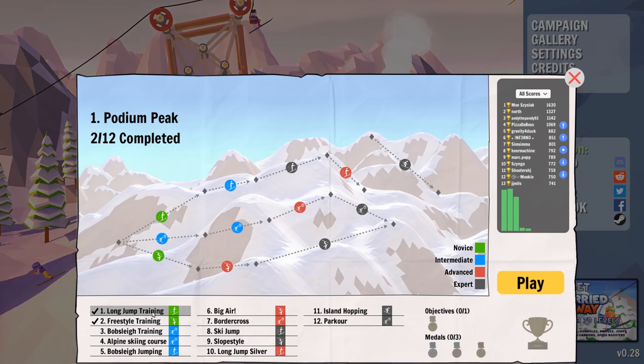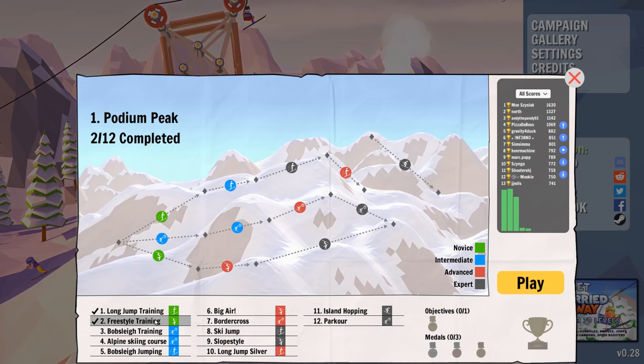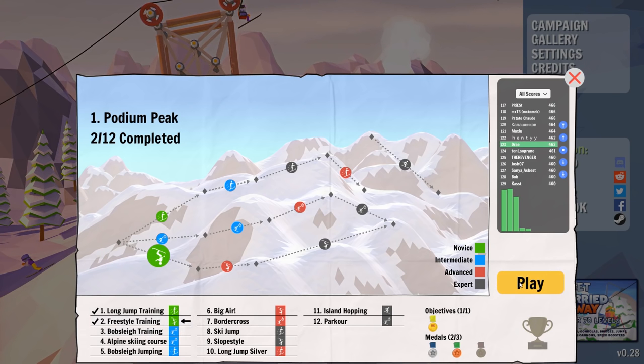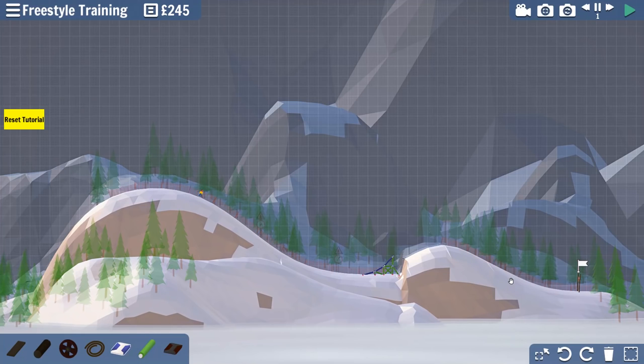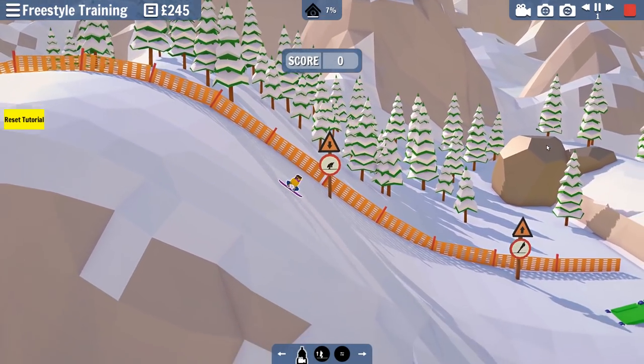I have done the first two levels, which are kind of like training levels. We've seen how Carried Away works before - if you didn't see my other videos, the link will be in the description. We can start with freestyle training to get a hint at what this game is all about. We're going to have a bunch of different winter-related sports, and this one is snowboarding where we have to get as many points as possible by going off this jump.